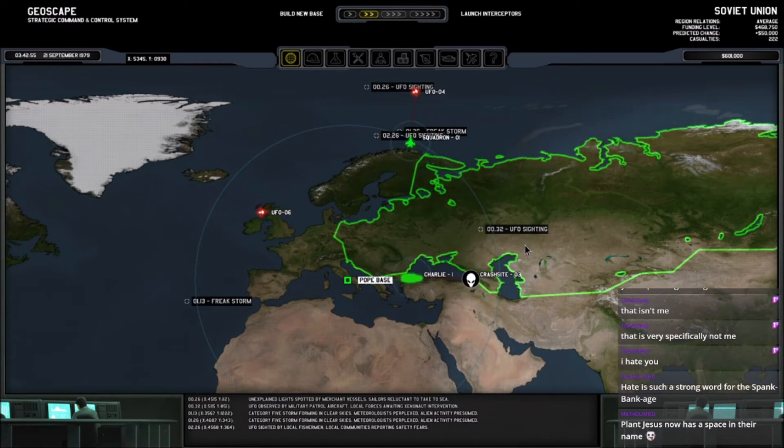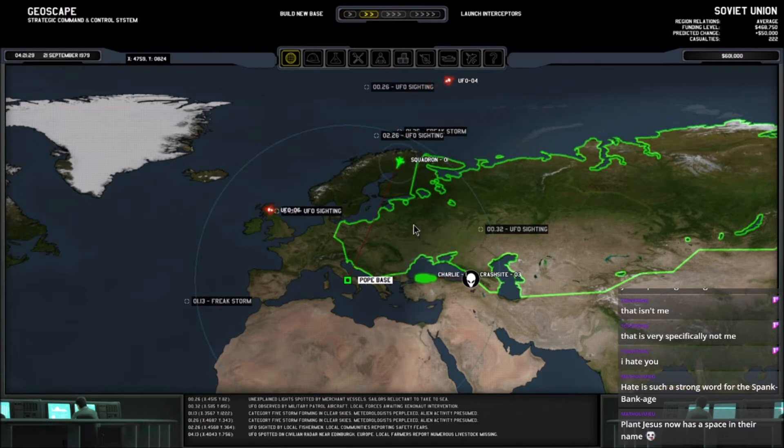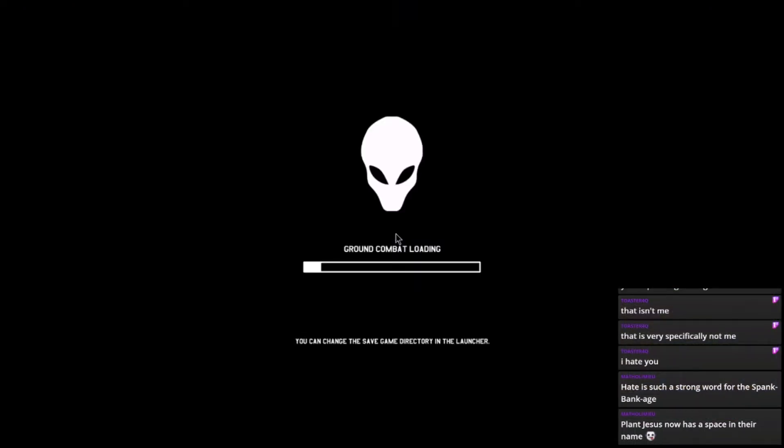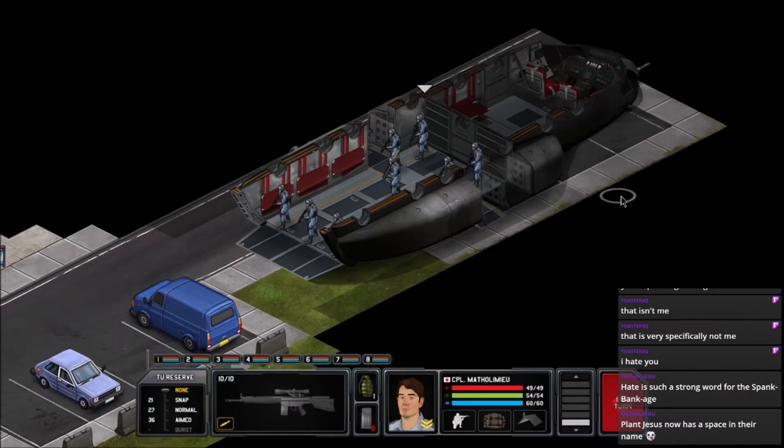Go go go go, get them! Oh no — low on fuel. Well, hopefully this mission should go fine. The helicopter making it back — I don't think they start shooting them down this early though. Okay, so we're against this back wall on this side.